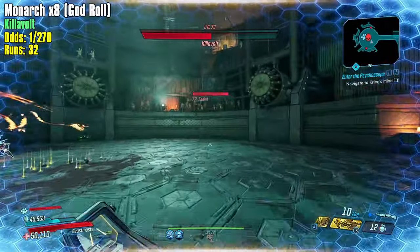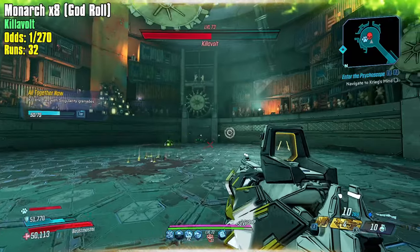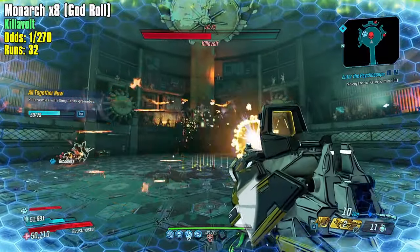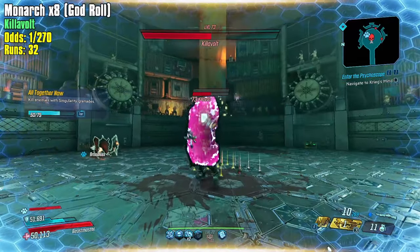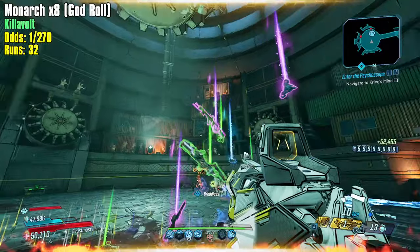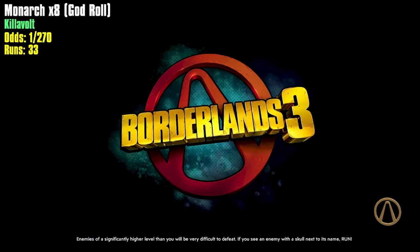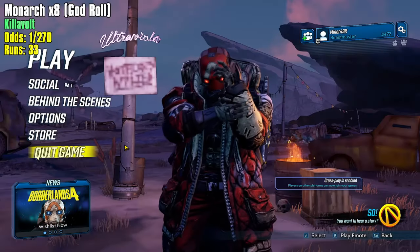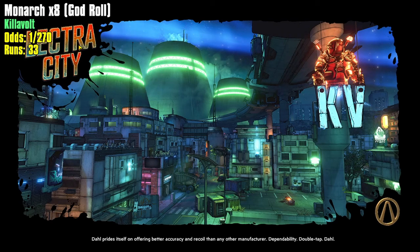I've got to find a more efficient way — this is just slowing me down. Make sure I keep my melee damage up and running. Run number 33 — hopefully we can get ourselves to 50, or 60 would be a nice round number to end on.